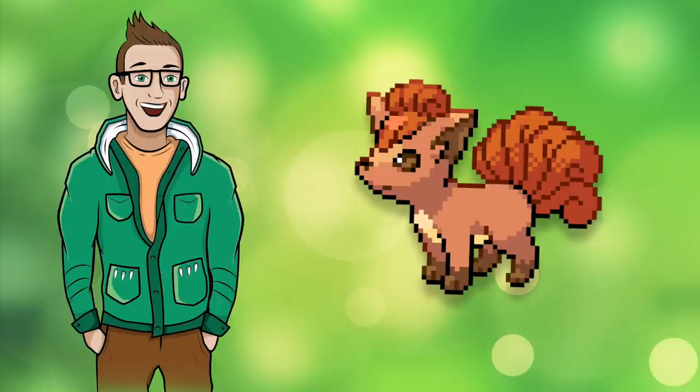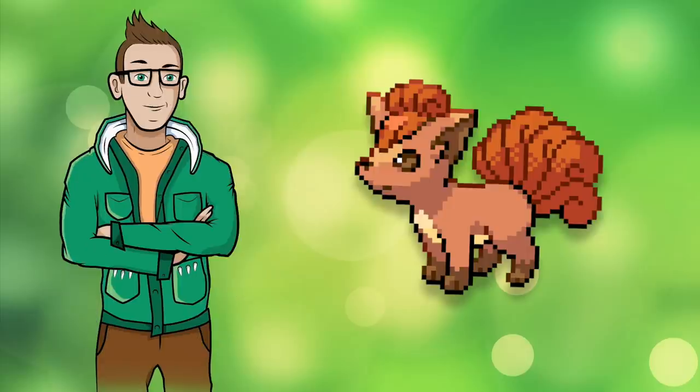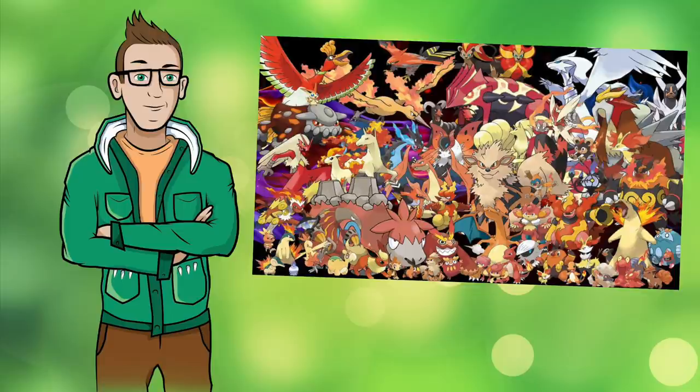You have to take on Giovanni and his ground types three times, and you can still set it up so your rival gets a Squirtle, meaning you'll be facing down his Blastoise over and over. And on top of that, I've just been digging Fire types lately. I've been doing a mono Fire type run through Ultra Sun and loving it, and I thought this would just be another fun way to flex my fire muscles, but that left me wondering which is the worst fire Pokemon in all of Kanto?